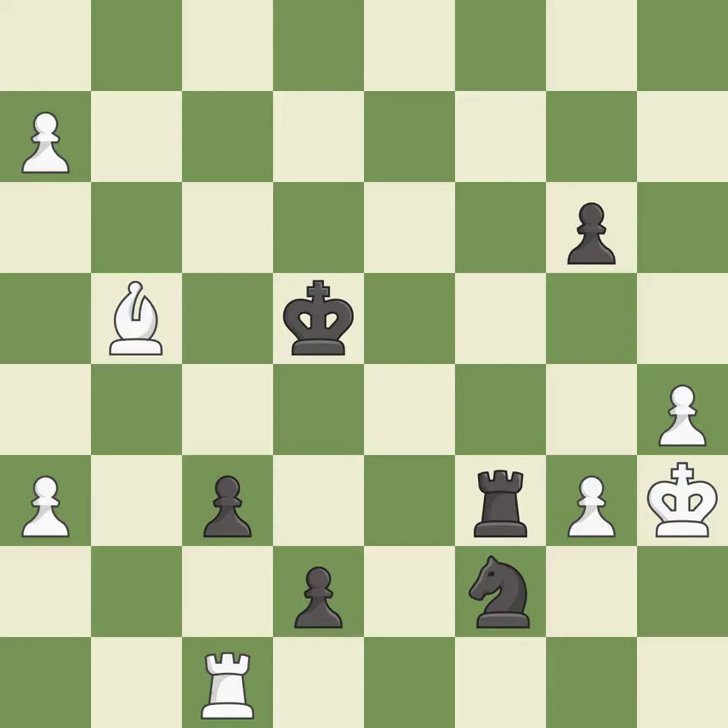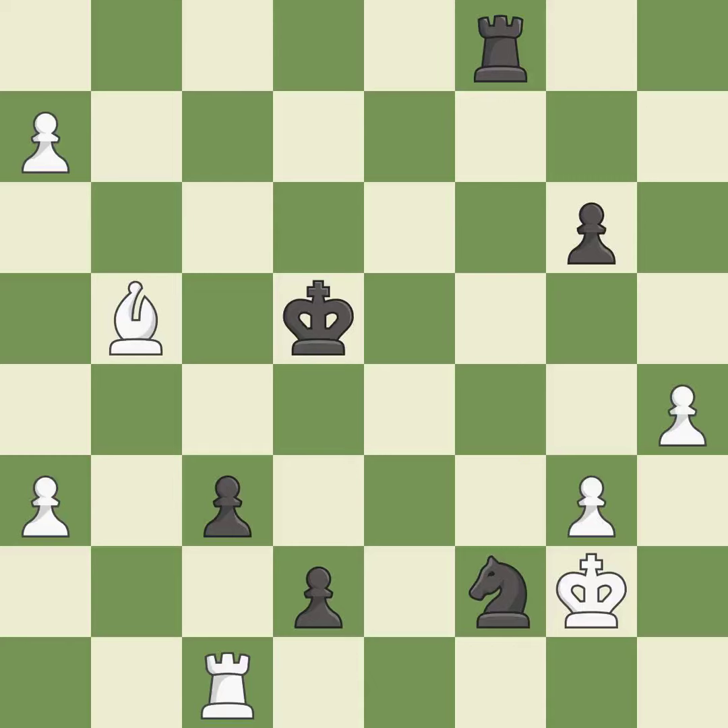This evades the check from the knight — it is best. This move puts the rook on a safer square. This is the only move that works — it is a great move. That pawn was free for the taking — it is best. The pawn reaches the back rank and promotes to a queen. This threatens to play checkmate — it is best. This moves the bishop to a more active square, making it gain scope.